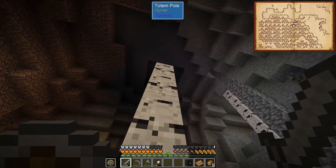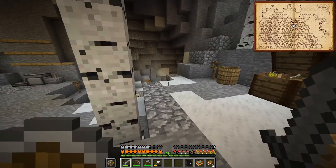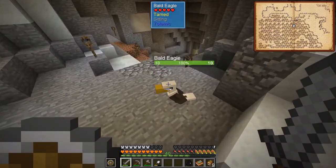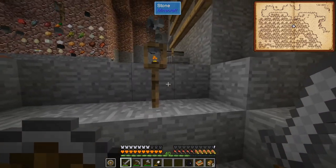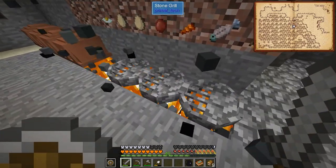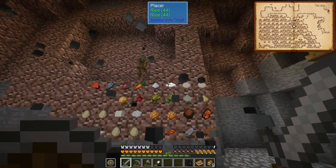I can examine stuff. I have WAILA again, or One Probe — I'm not sure which one it is, it's one or the other. I can actually look at things. I can see that the bald eagle is tamed and he's sitting. This is just awesome. I can actually see the numbers at a glance.